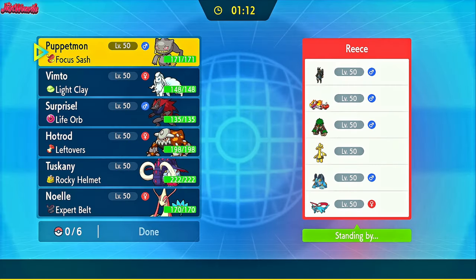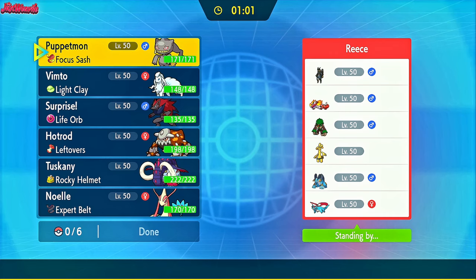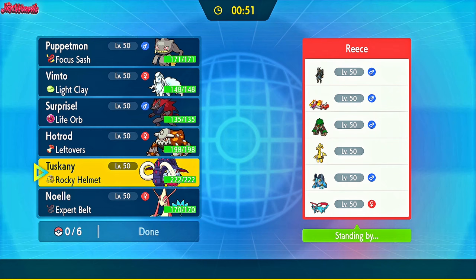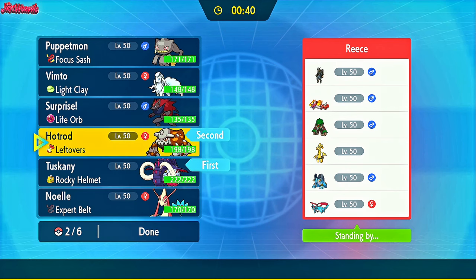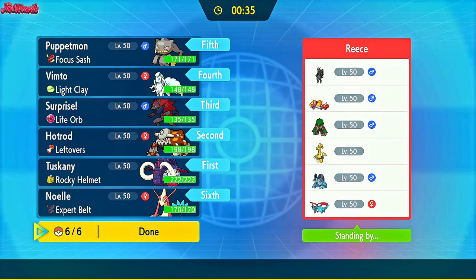Reese has brought a pretty strong-looking team with Low Kicks, Skeledirge, Rillaboom, Goldenglow, Swampert, and Salamence. I want to lead with Banette because Poltergeist hurts a lot of their team. They'll probably lead with Low Kicks and go for a U-turn right off the bat. Maybe Great Tusk could be a good lead, but they could lead with Swampert or Rillaboom expecting that. I think they'll lead with Low Kicks, so I'll just lead off with Great Tusk and try to get my Stealth Rocks up straight away — they don't have a hazard clearer, which is fantastic.